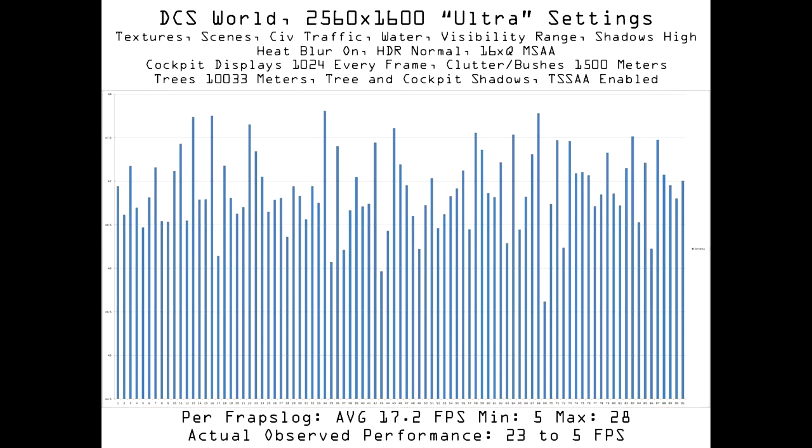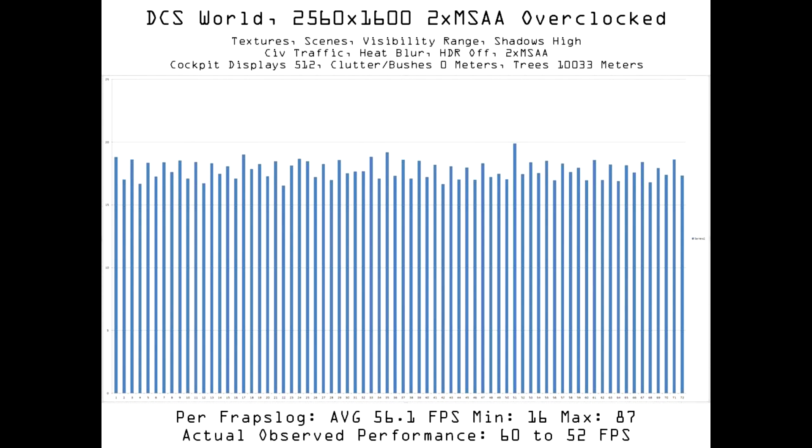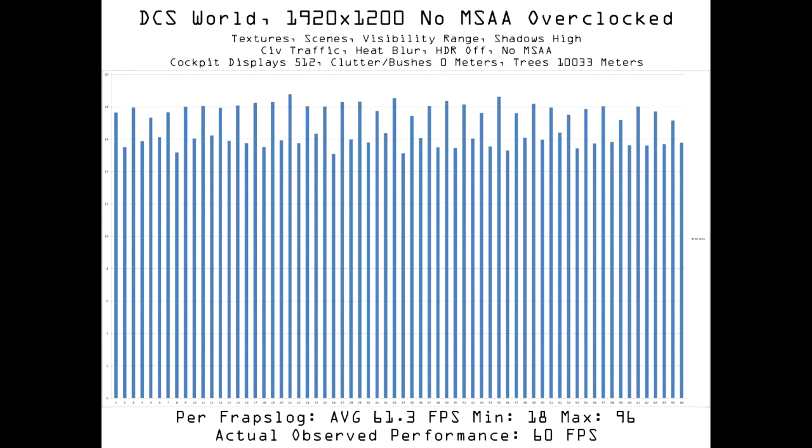To use a water analogy: lots of water, but low pressure. While my system was unable to reach 60fps at 2560x1600 2x MSAA, frame time variance was not a problem, with only very small difference from frame to frame. Ironically, as resolution decreases and my system crosses the threshold of average FPS above 60, frame time variance appears.